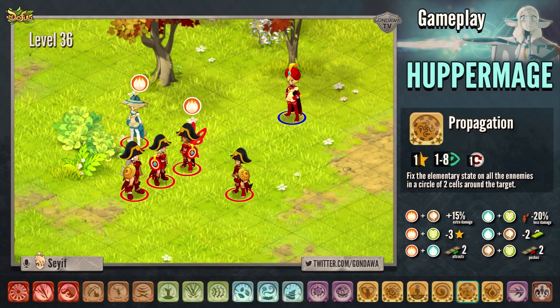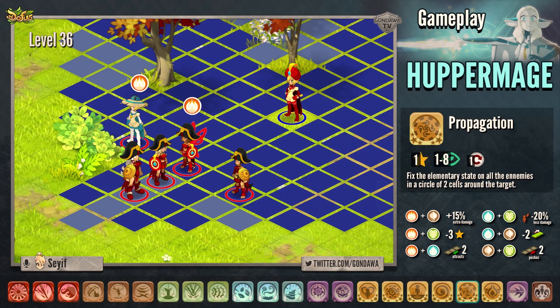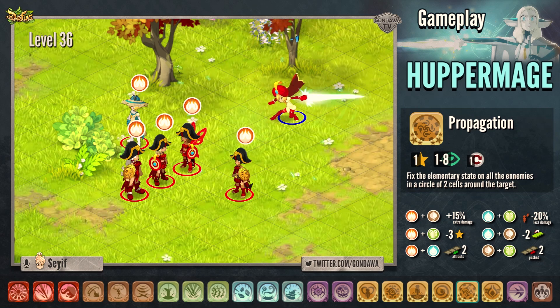The next spell is called Propagation. This spell can be casted from 1 to 8 range and costs only 1 AP. It fixes the elementary state of the target on all the enemies present in a ray of 2 cells around him.